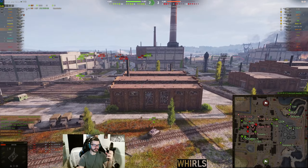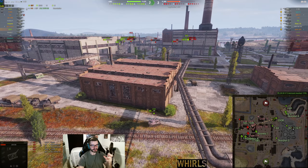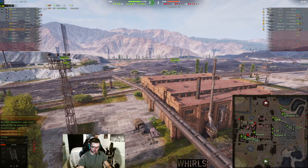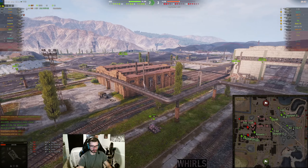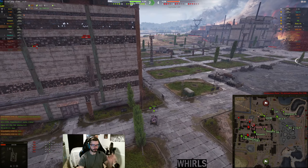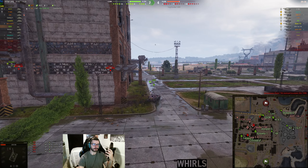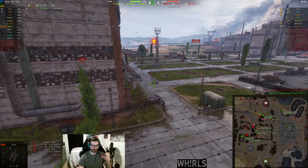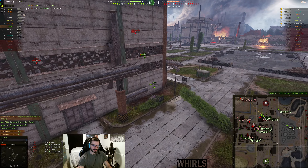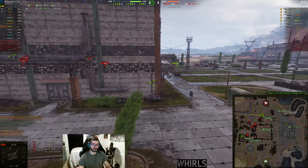I've watched this replay multiple times and I'm still trying to understand how we ended up losing this one. But hopefully that gives you a good understanding of the east side of this map. Because Pilsen is just an ugly map for light tanks, man. It's really a brawling map for heavies. If you enjoy Pilsen, you're likely a hold-down, brawling, heavy-medium kind of tank player. Tank destroyers can have a good time on this map, but I feel like you're better off on many other maps, like open maps.